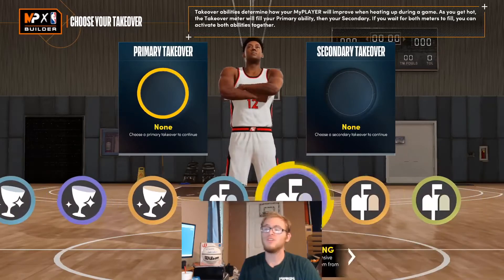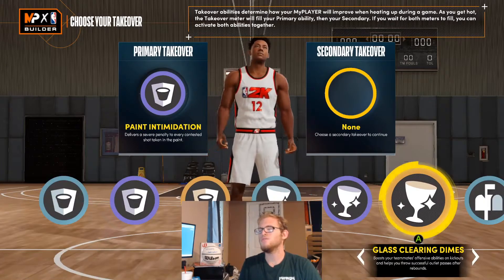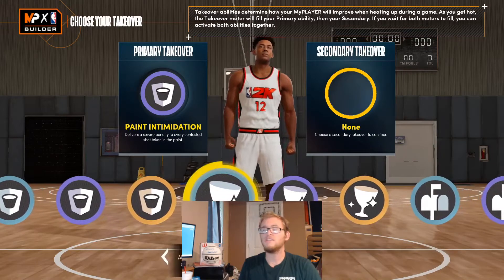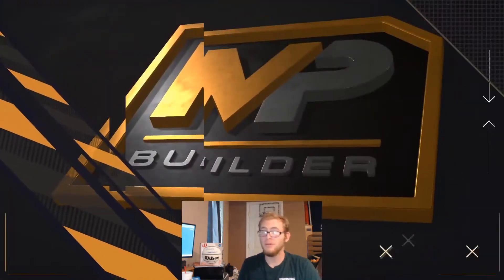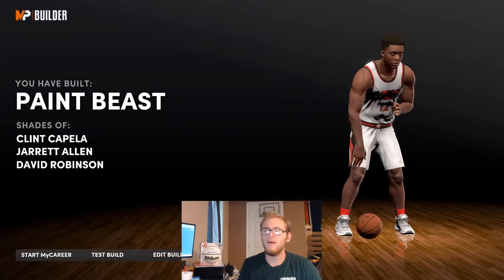For takeovers, you can pick whatever you'd like — these really don't matter; fit them toward how you want to play. I'm going to go with paint intimidation, and probably box out wall as well. With this build, we're going to be getting a paint beast archetype.